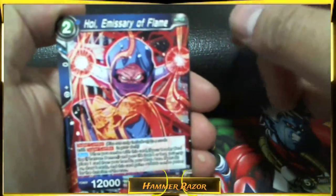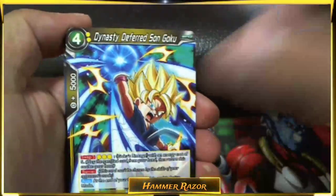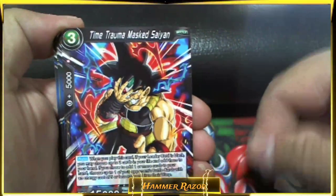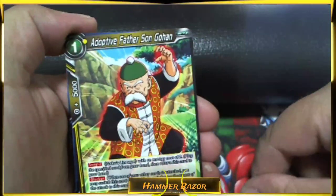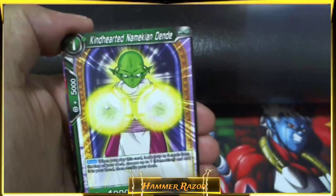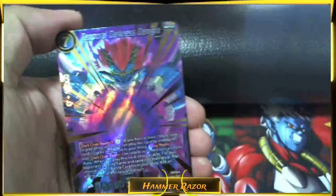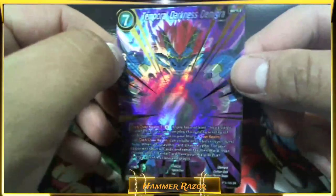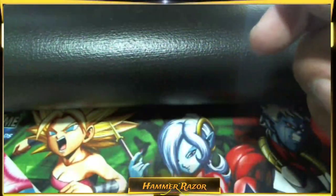I think all the SRs are coming out now. Hoi Emissary of Flame, Super Combo, Dynasty Deferred Son Goku, Time Trauma Masked Saiyan, Heroic Encounter Trunks, Humble Invitation Tower, Adoptive Father Son Gohan, Son Gohan, City Patrol Great Saiyaman 2, Quick Dodge Son Goten, Kind-Hearted Namekian Dende, Charging Up Son Goten. Temporal Darkness Demigra SR! So now we've got the SPR and the SR of that too — and it's in the same box.